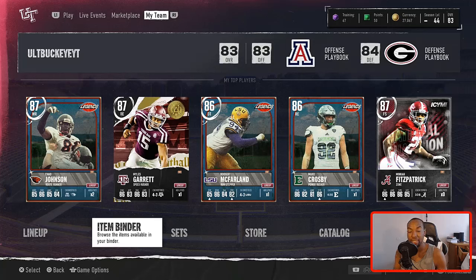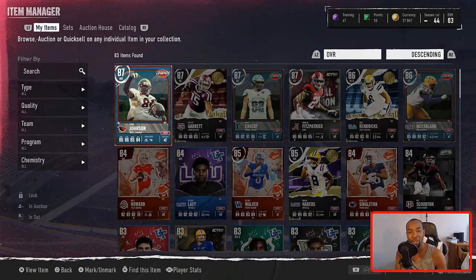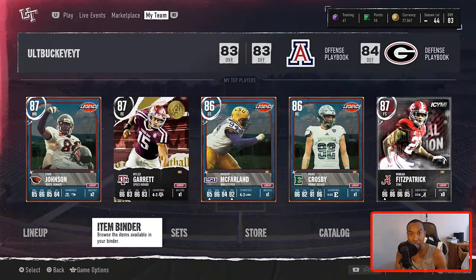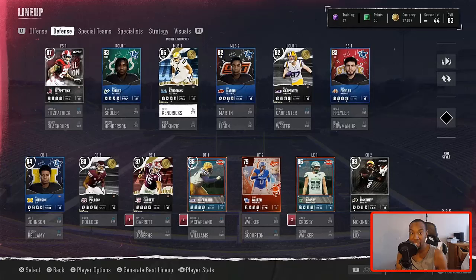I was piling up my coins and stacked up enough to where we were at about 150K. What I did with that 150K is I went ahead and got myself a new wide receiver for the team. I picked up Chad Johnson and he's boosted up to an 87 overall on my squad. That brought my offense up to an 83, our defense is currently an 84, and that brings our entire team up to 83 overall. In my last episode I opened up a couple of Legends training re-rolls and we pulled 85 Booger McFarlane and 86 Max Crosby, so the team is actually looking very good.